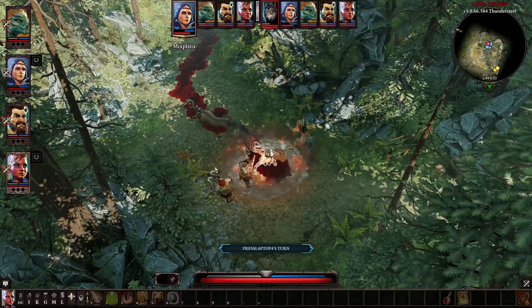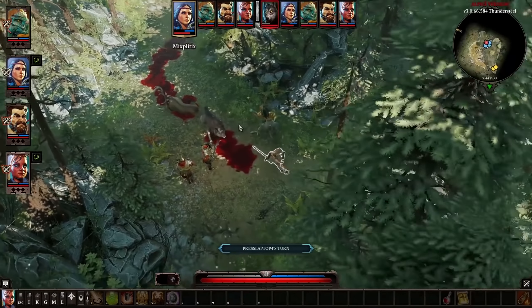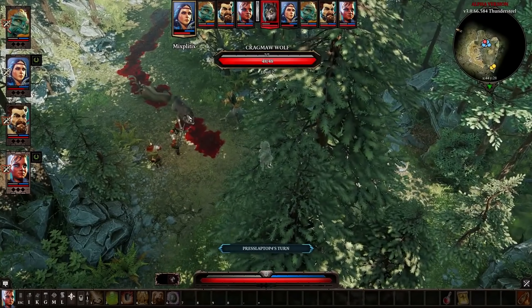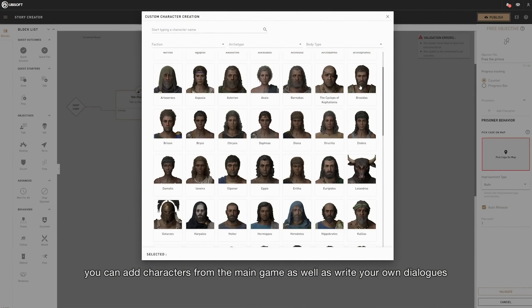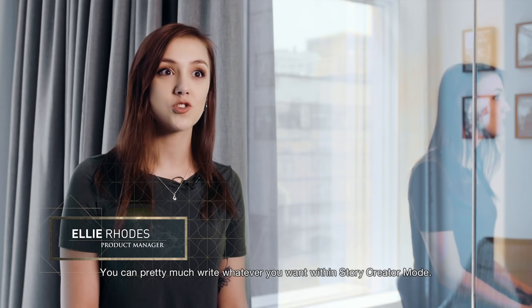We praise The Witcher 3, but we gotta give Larian Studios some credit. They are doing God's work over there making some of the best RPGs of this gen, and now they're working on Baldur's Gate 3. Anyway, Ubisoft is moving a step forward with RPGs by allowing us to go online and create our own stories.